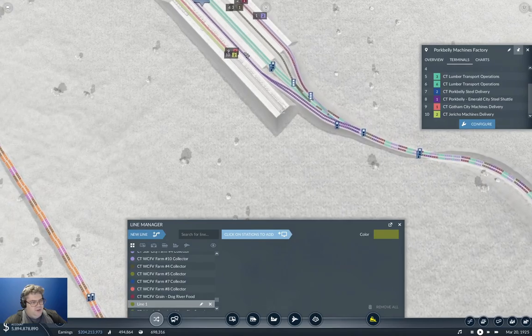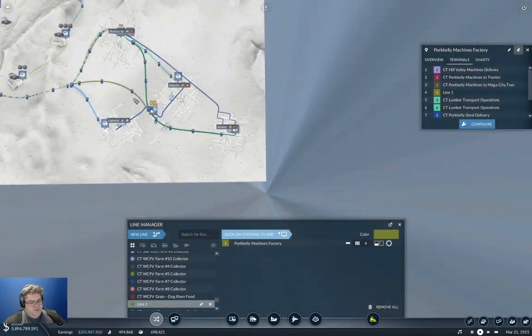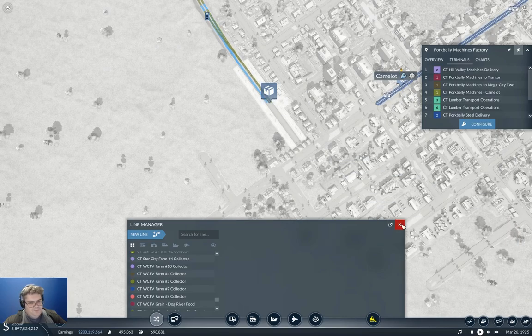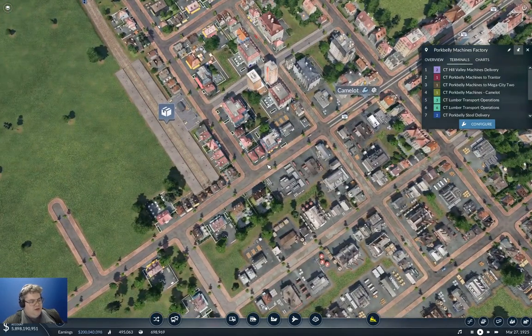And then we're going to pick up here and go way over here and drop off. That's going to be cargo train — pork belly machines to Camelot. We're going to go in here. Terminals — yeah, we'll do that. Now, is there anybody else in this corner who needs it? No. But we do need a truck line in here.